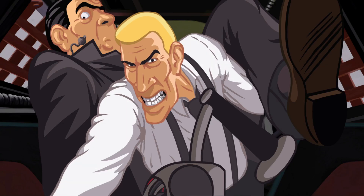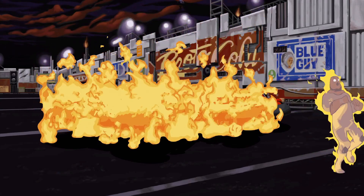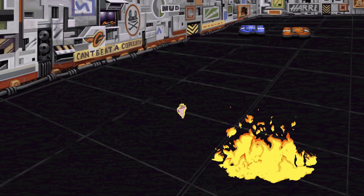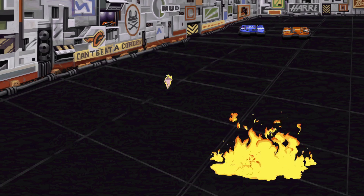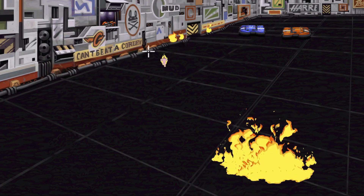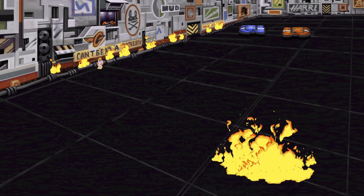There are some cut scenes that happen at this point — you can skip over any of these. Luckily, Ben is wearing a flame retardant suit so he's not going to burn, but he will be caught on fire, and you can see him running around the stadium. As soon as you get control of him again, head over to the left side of the screen. There's a sign over there that says 'Can't Beat a Corley.' Try to click on the side of the track next to that sign — you'll light the stands on fire, basically light the stadium on fire. That's what we want to do at this point in order to progress the story.